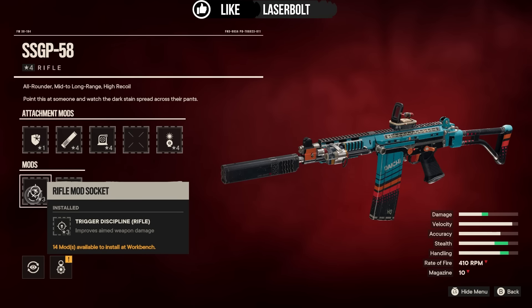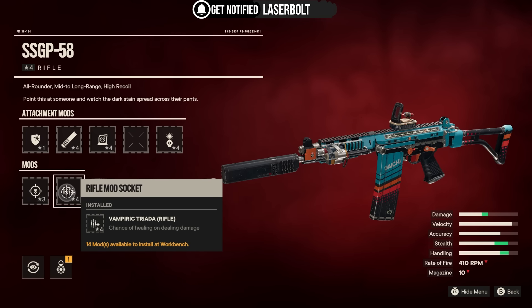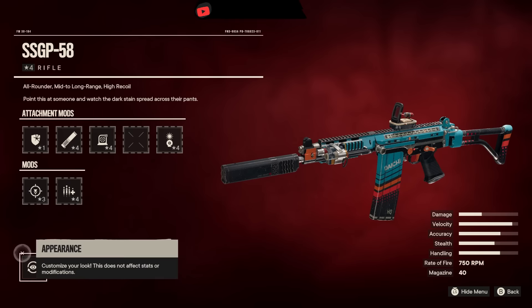For our mods, we're running Trigger Discipline — improved aim weapon damage, so when you're aiming the weapon you're going to be getting a little bit more weapon damage. Then we have the Vampiric Traitor, which has a chance of healing you when you do damage. Overall, in general, this weapon is amazing.